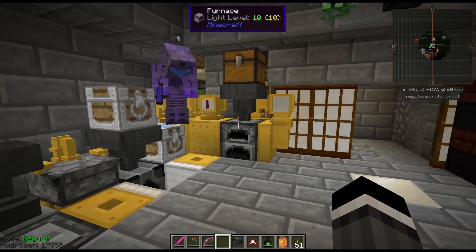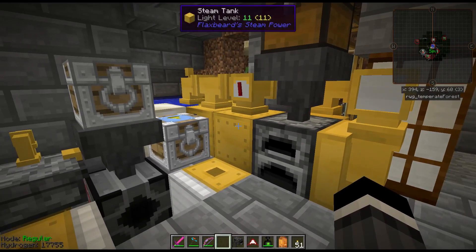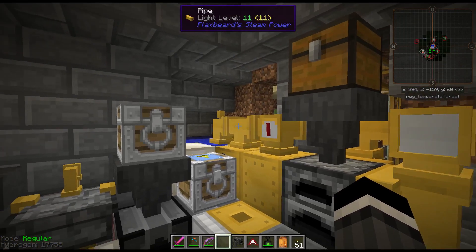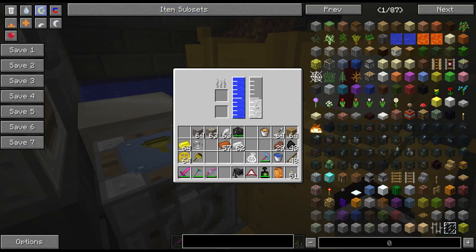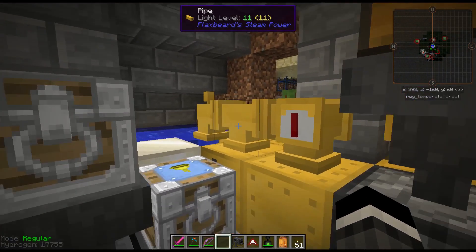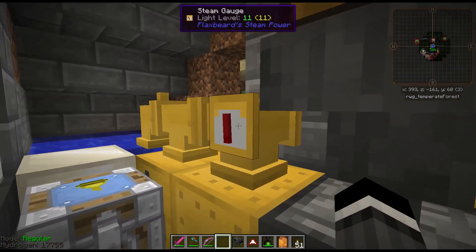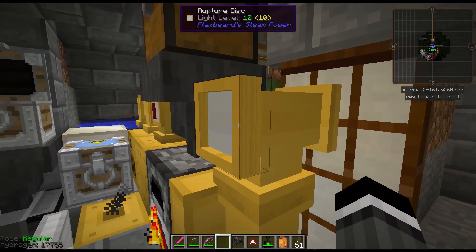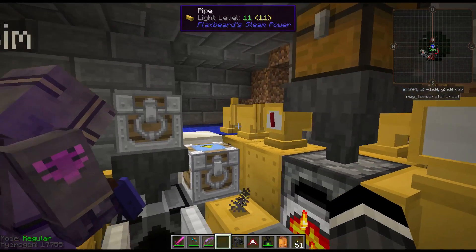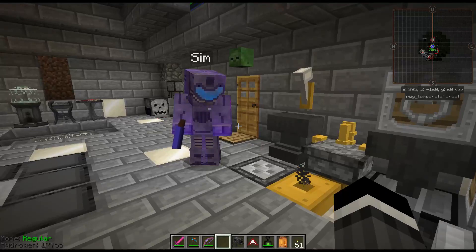Over here we have these cool brass things — this is Flaxbeard's Steam Power, a pretty good early game mod. You can find some of this stuff in villages: pipes and basic boilers. You put coal in here, it makes water into steam and pumps steam through the pipes. The problem is if you put too much steam in, the pipes might burst and explode. So first you want a steam gauge to see how much is in your pipes, and second you'll definitely want rupture discs so that if it exceeds the limit it blows out instead of killing a bunch of blocks.